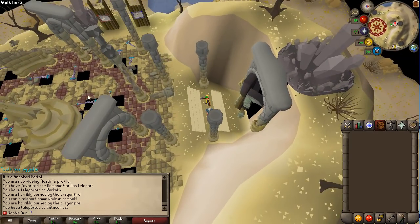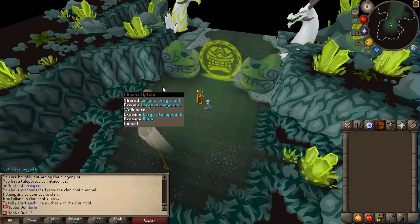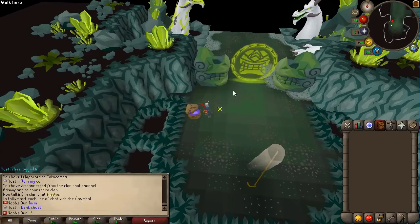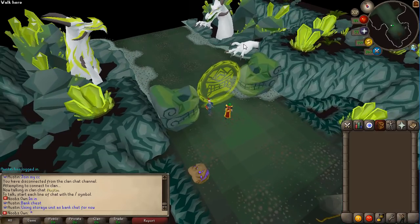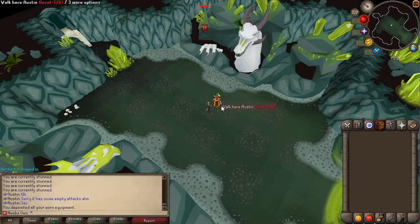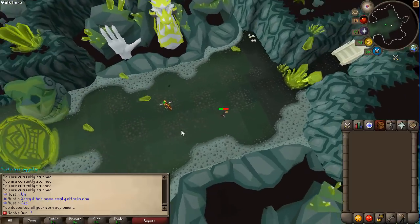We just got teleported to the Chambers of Xeric. They are still working on the map and fixing a few issues. There's a storage unit you can share with your team. Going inside you can see the phases, and there's a bank chest inside which is handy. This is just a sneak peek — they'll be finishing up the Chambers of Xeric so you can actually do this boss in the near future. The owner is using a twisted bow to showcase the first phase mechanics: kill the hands and walk around to avoid the attacks.